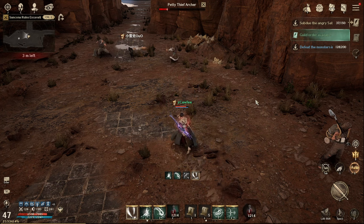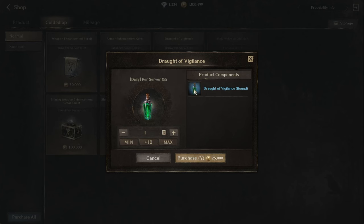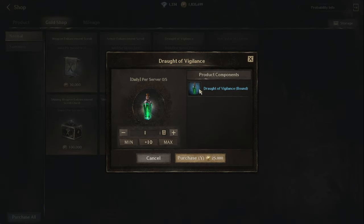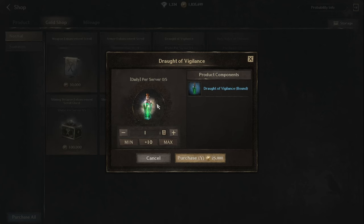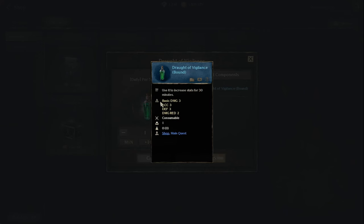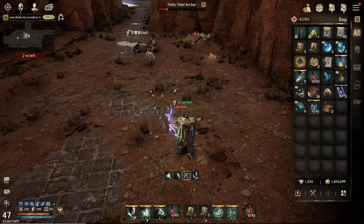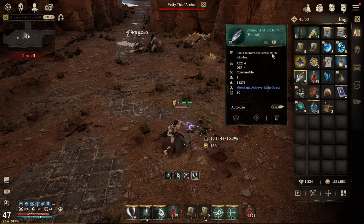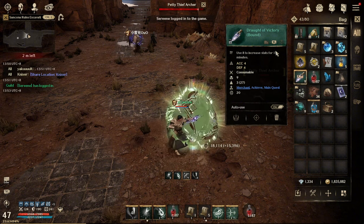Last but not least, if you're still lacking accuracy and can't proceed with your main quest, try to get some buffs. The Drought of Vigilance — you can buy it from the Gold Shop. It gives you basic damage plus three, accuracy plus three, defense plus three, and damage reduction plus two. This buff lasts about 30 minutes and costs 25,000 gold.